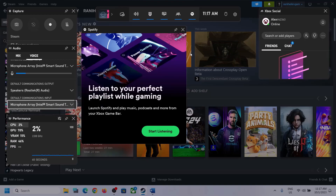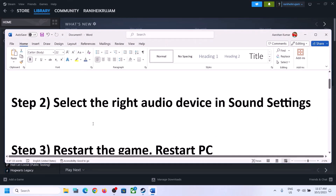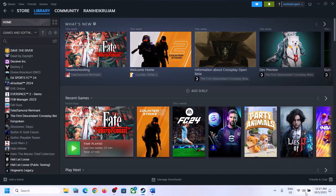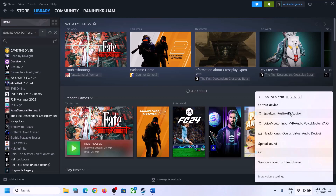After this, launch the game and check. The next step is to select the right audio device in Sound settings. On the bottom right you can see the speaker icon — click on it. You will see a sound volume bar. Click on the icon here and make sure you also select the right audio device — whichever speaker you want to use.